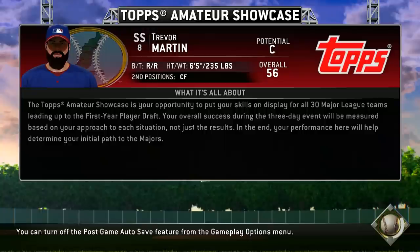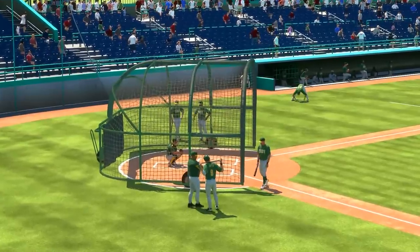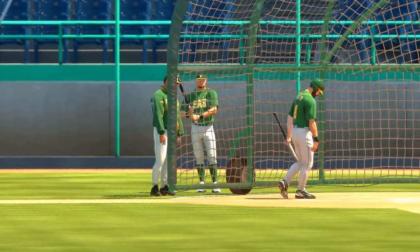We're gonna see what we can do. There was no tutorial mode right when we started the game. I tried to look for a training practice mode in the menus and I didn't really see any tutorial — there was a practice one but I was looking for a tutorial. Trevor Martin, shortstop, number 8. Seed potential — 56 overall. Bats right, throws right. 6'5", 235 pounds. Also plays center field. Oh shit, this is — I'm nervous. I am very, very nervous.